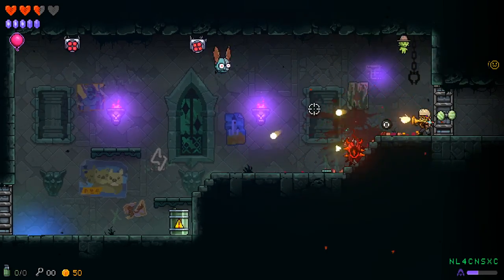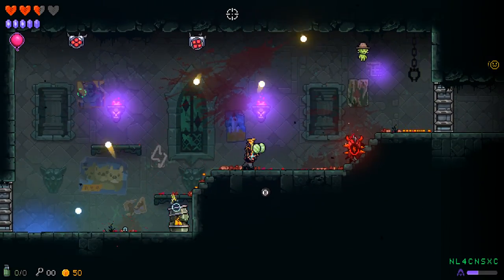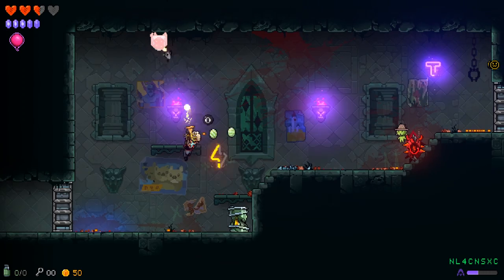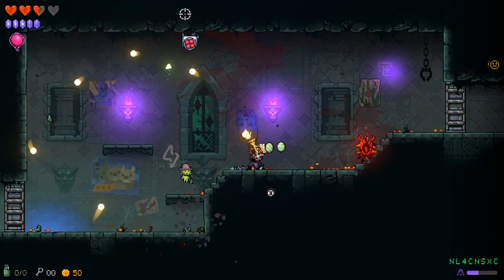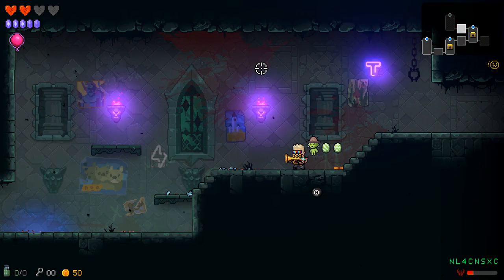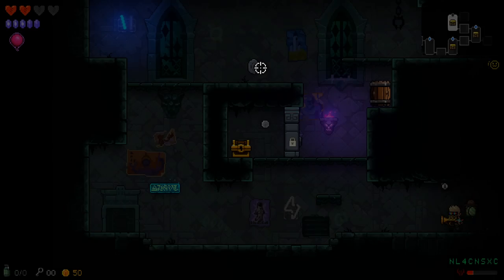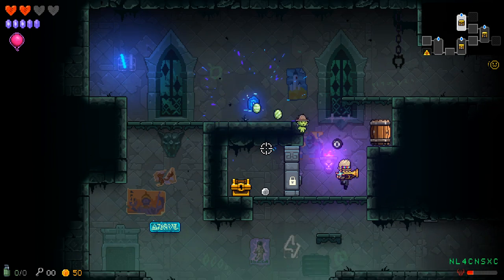What did I just do there? It has spikes, it's blood red — looks like I'm not supposed to mess with it. Therefore I'm gonna mess with it. For science. That's deliberately placed to be clever.